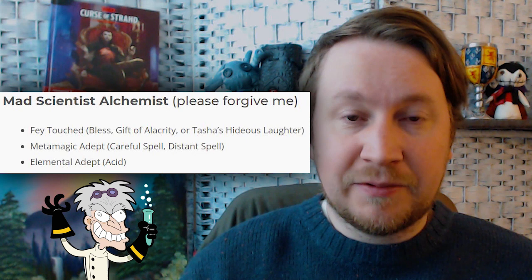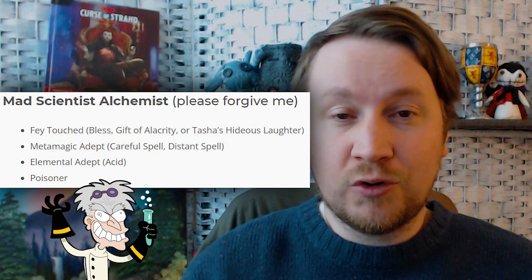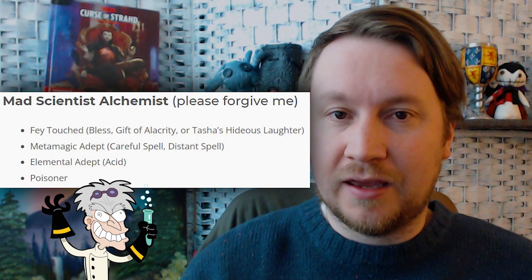Next take Metamagic Adept and choose Careful Spell or Distant Spell. Then the Elemental Adept feat with the acid option, and then the Poisoner feat. Your goal with this feat build is to create poisons and acids to help your allies. You're going to coat not your own weapons in poison, but your allies' weapons, which the Poisoner feat will allow you to do very quickly and efficiently.